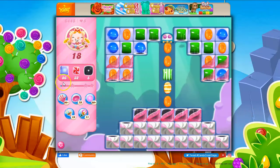So here we've got 18 moves to clear out 86 jelly, 32 frosting, and to collect 5 licorice. The licorice are candy coated, and some of these guys are as well.